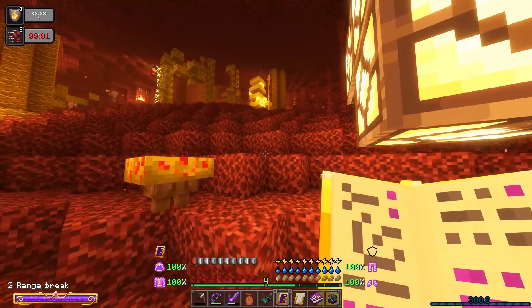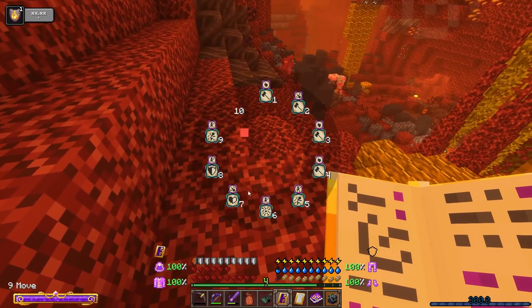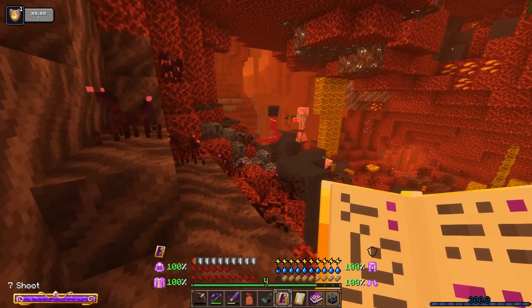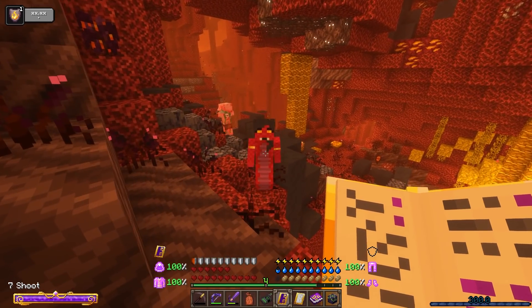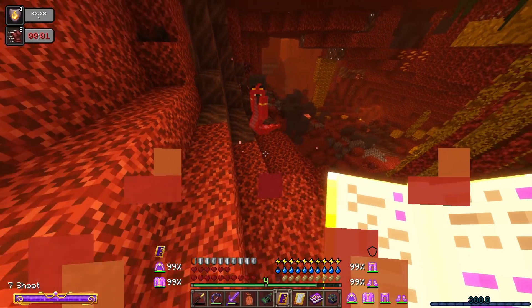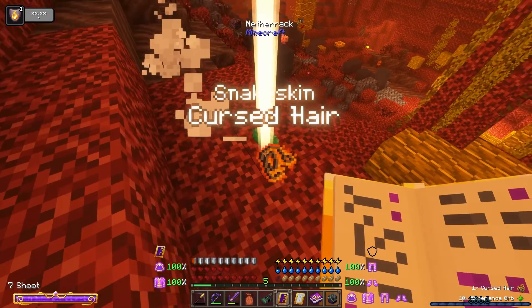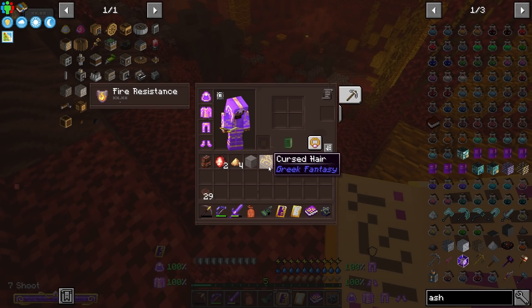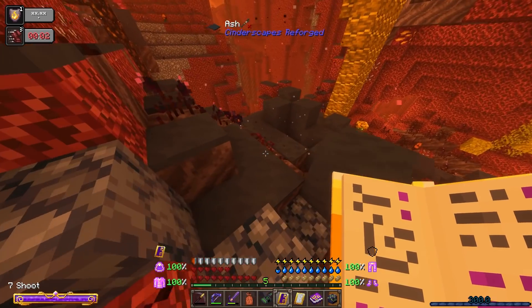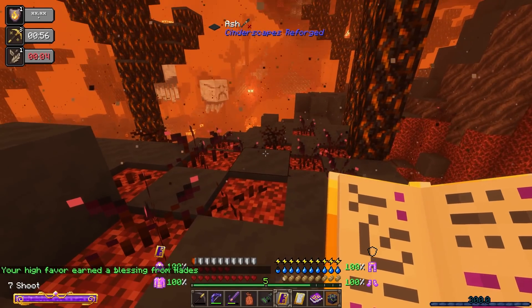Is there a wither eye underneath your hat? That is horrifying — I'm noping out of here. That is some sort of snake. Does it set me on fire? Wait — Drachnia, is that what this is? Oh no, no thank you. But it is from the Greek fantasy mod, which I'm really liking — there are some cool mobs in this. We're in the Nether biome with high favor and earned blessings from Hades!